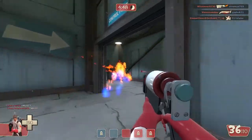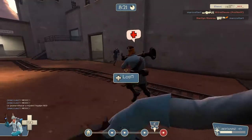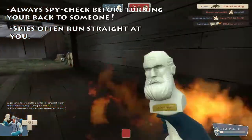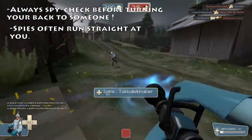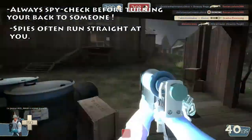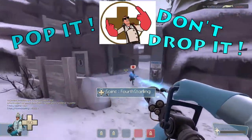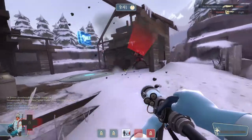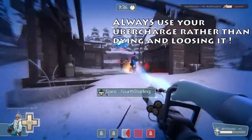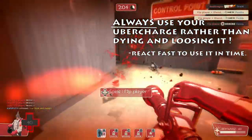Another thing I want you to know is about spies. Spies will often target you first, and most of them will be disguised as friendly when doing so. If a friendly player comes running right towards you, always face him and check first if he's a spy or not, because turning your back could be the last mistake you make before getting stabbed. Some of you might be familiar with the popular phrase 'pop it, don't drop it.' This is so important to remember. Once your Übercharge is ready, it is always better to pop it rather than dying and losing it. Always be ready to use it before your target receives fatal blows or when someone is about to kill you.